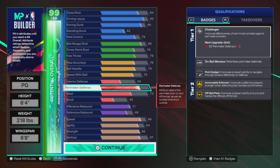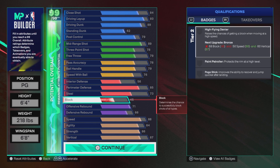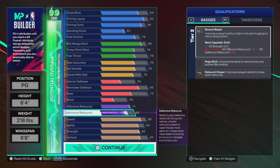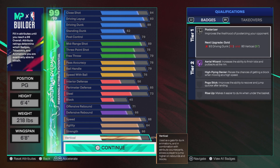Going over to the defense — nothing much to talk about with interior defense. Perimeter defense: we get Challenger, On-Ball Menace, and Pick Dodger all on silver, with Mobile Force and All-Ball Pass on gold. 73 steal — we get bronze Glove and an Exception on silver. Nothing much on block either. Offensive rebound and defensive rebound at 66 — bronze Rebound Chaser, silver Box Out. Speed 88, agility 84, strength 86 — Physical Finisher and Movement Force on gold, Boss Out Beast and Post Powerhouse on silver, Strong Handle again on Hall of Fame.